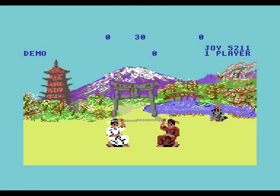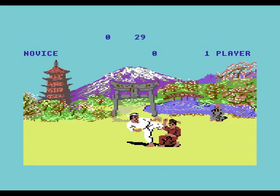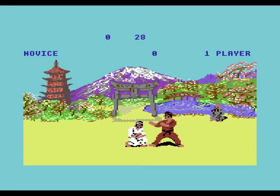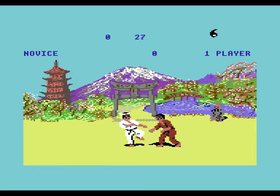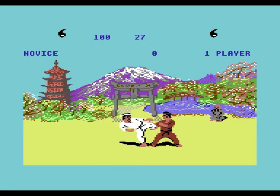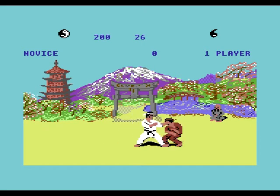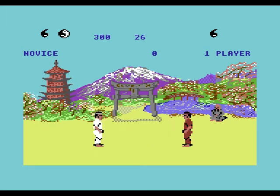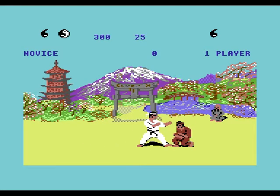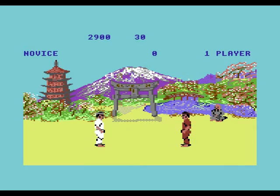Hello again, we're going to have a game of Way of the Exploding Fist for the Commodore 64. We're the white character — already getting our ass kicked. It reminds me a little bit of IK+, looking at the characters, but it doesn't play like IK+. All you do is just land one hit on the character and that's it. We get our yin and yang points — four points — as we go to the next round.